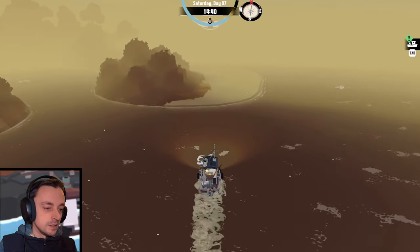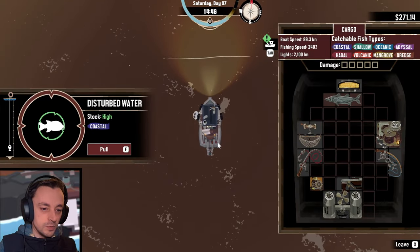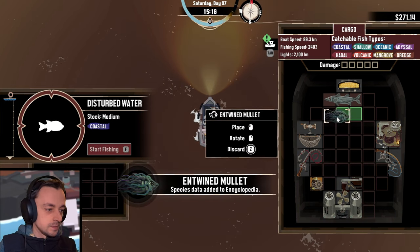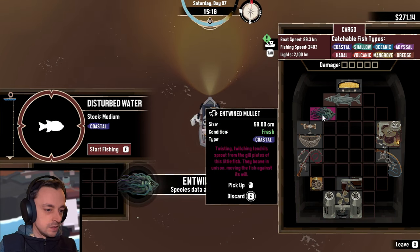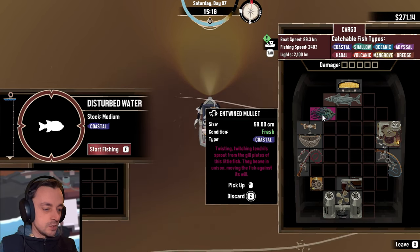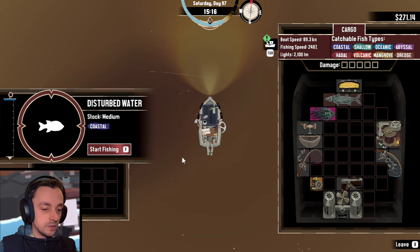Let's go over here and see what other wonderful mangrove fish we can get. Oh, this is coastal, this isn't mangrove at all. A writhing thing — twitching tendrils sprout from the gill plates of this little fish. They heave in unison, moving the fish against its will. Interesting.